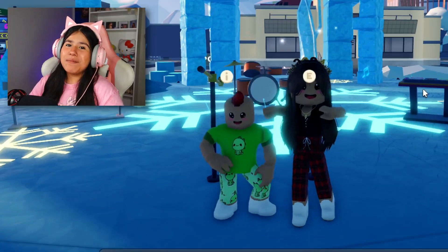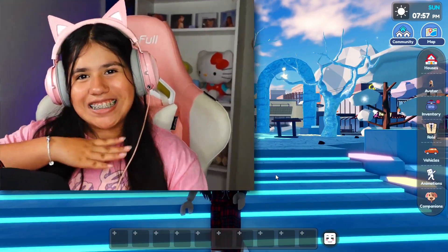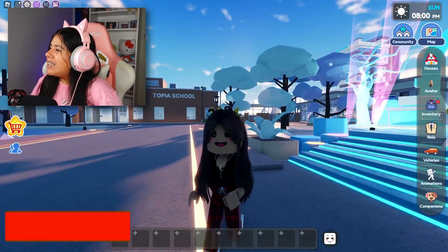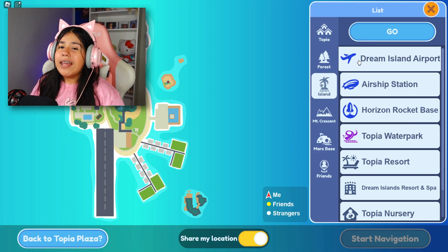In this video I'm going to show you guys two secrets in Dream Island. So we're here in Dream Island and I have my face cam on. We're going to go to the map, then go all the way to Dream Island, and then we're going to go to the Dream Island airport.